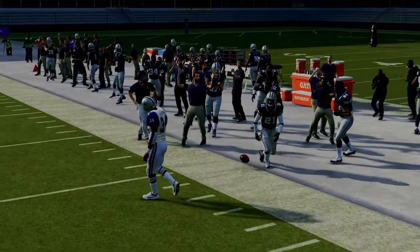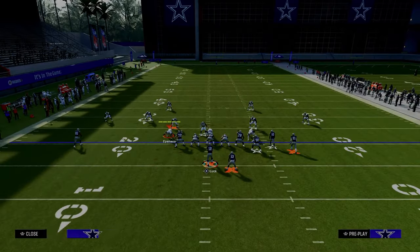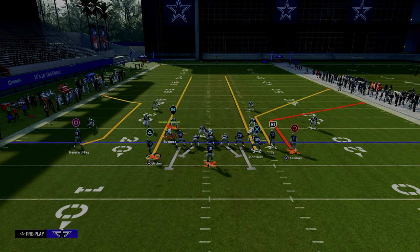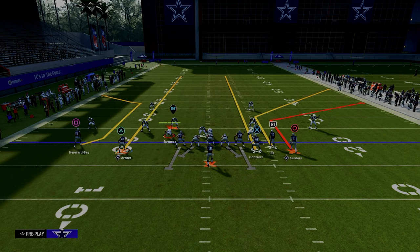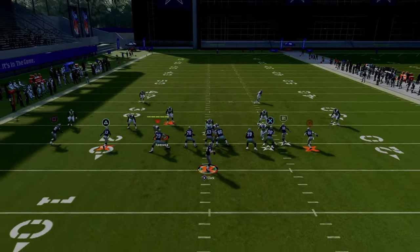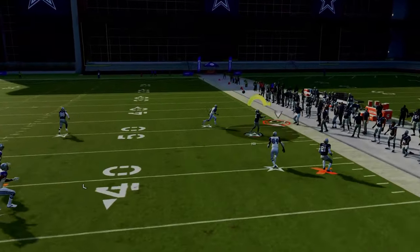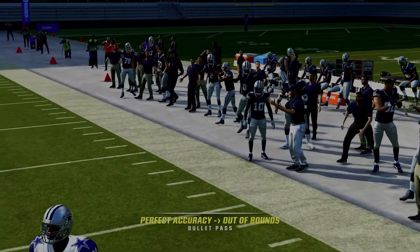If they run a Cover Two coverage — a double Mabel, which is a 30-yard cloud where that corner is backed off — then your short corner is still going to be open and you'll be able to pass underneath that defender. But if it's a standard Cover Two trying to stop your short corner, then your deeper corner route is going to get open to the sidelines.